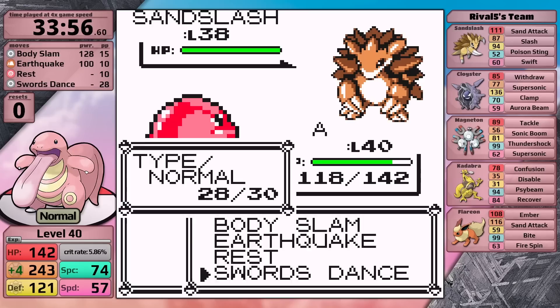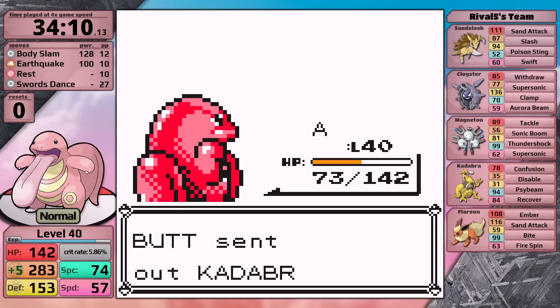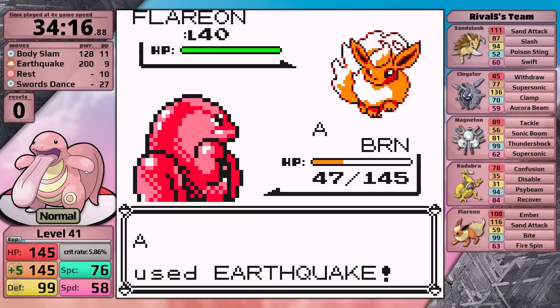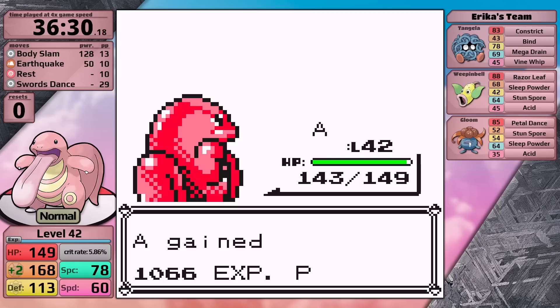Body Slam and Earthquake are the attacking moves: Earthquake if it's super effective or against a ghost, Body Slam if neutral or if paralysis would make the fight more consistent. Swords Dance provides setup, and because using Swords Dance creates a liability during setup, Rest provides recovery. I use Rest as sparingly as possible, and I don't actually end up using it in the rival fight — I take the victory. This gives a little extra experience, then I backtrack to Erika. With one use of Swords Dance, both Body Slam and Earthquake get guaranteed one-hits against her last two Pokemon, so there's no risk of sleep.